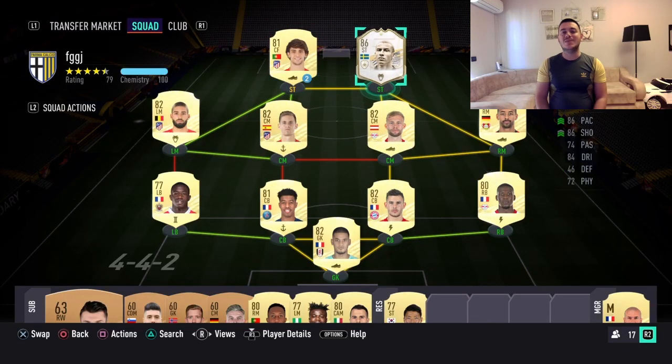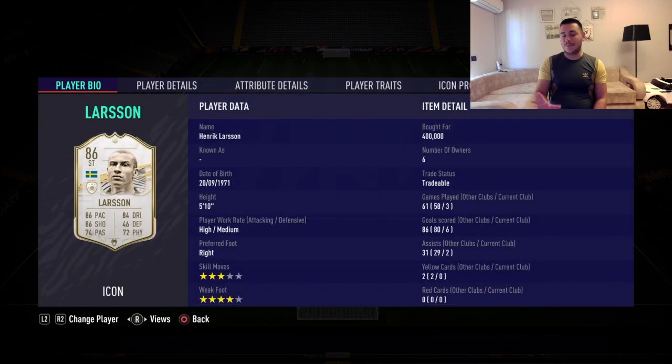Hello everyone, welcome back to another FIFA tournament video. Today we're going to have an icon review — it's going to be the 86 Henrik Larsson, the Swedish legend. What a player he was back in the day, and today I'm going to review his baby card, as we say in FIFA terms.